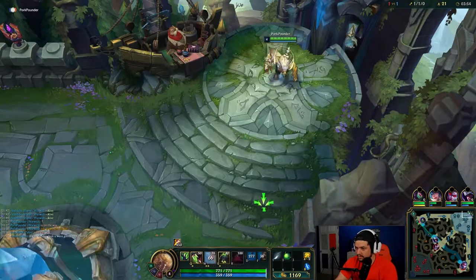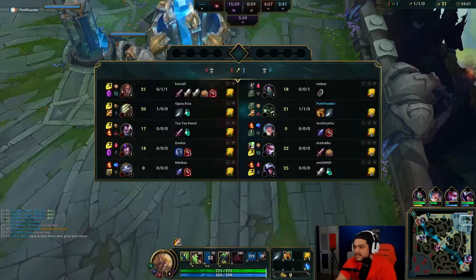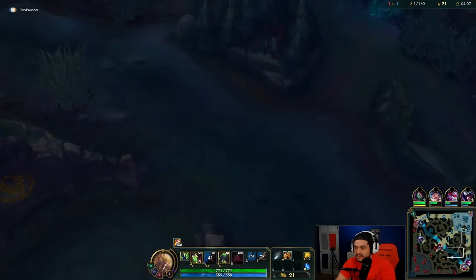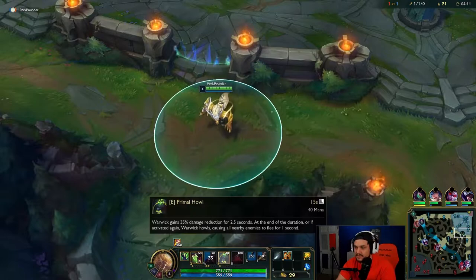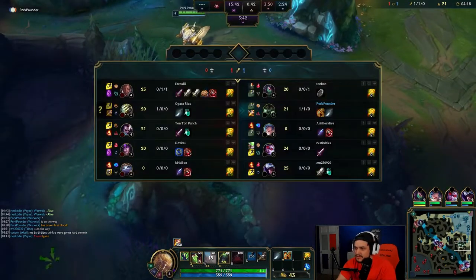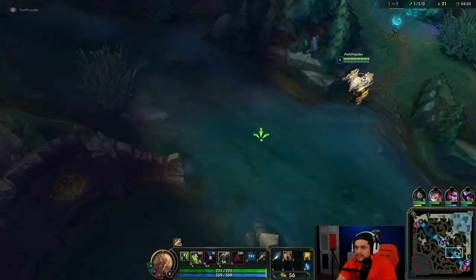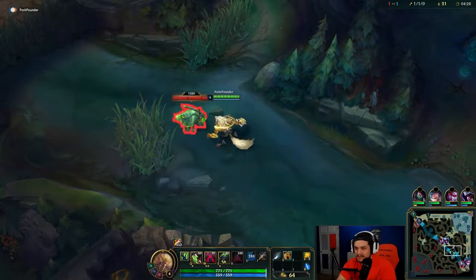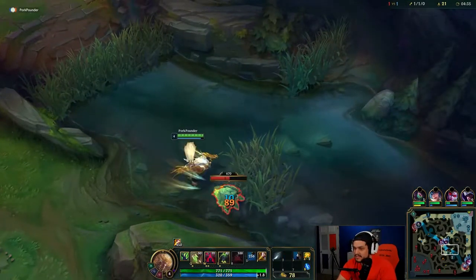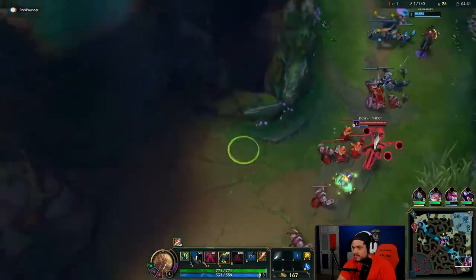So my build — first of all I max W first. A lot of times I go E second because in a lot of situations I find myself needing to sustain more. Your E as you rank it up goes from 35% damage reduction to 55% damage reduction, which is huge when you're trying to duel someone. After that I go E and Q and mix those up depending on the situation. I do go a lot more damage than most people.